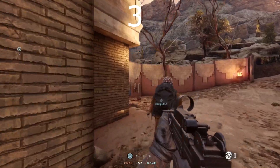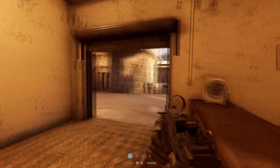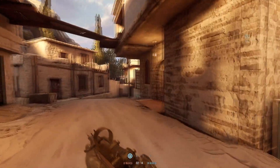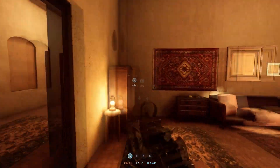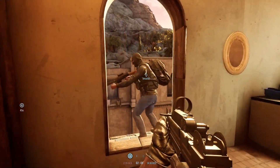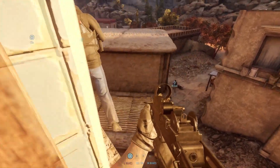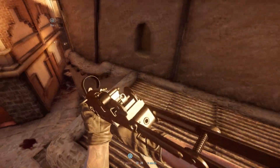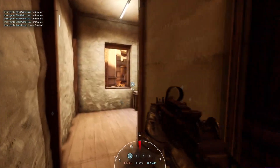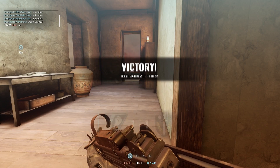In Day of Infamy, there were many hidden spots where you could break walls and enter the objective, or climb inside a building through a broken window. In Insurgency: Sandstorm there are not many of those hidden spots, but through knowledge of the map you can find some yourself. This is a great example of entering a building without giving away your position.